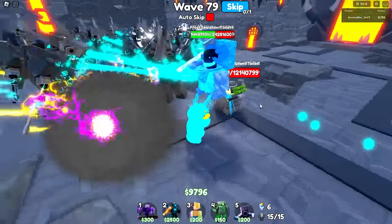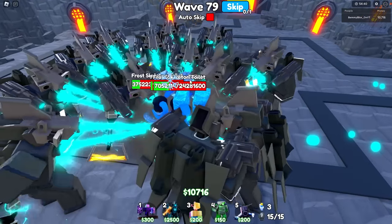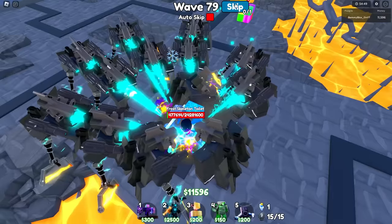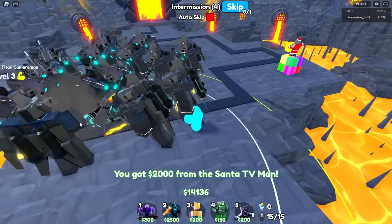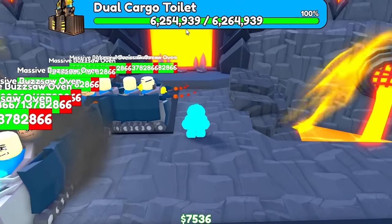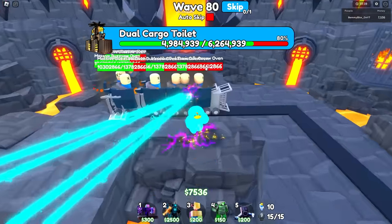This is their first time reaching here, which I am not a fan of. These guys freeze — I haven't seen that in forever. And once again these balls are just staying here. Wave 80 — there's got to be a boss. I've never been here alone and I'm scared. Why does the boss have only 6 million health? Dual Cargo — I've never seen them.